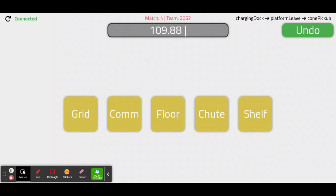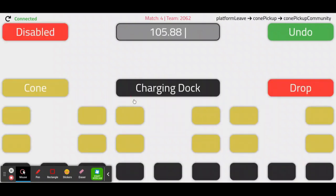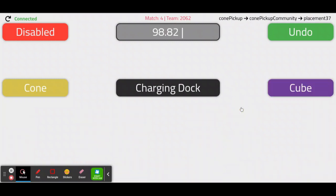For example, if the robot picks up a cone from the community, we press the cone button and then press the comm button. Notice how the cube button becomes drop. If the robot puts a cone on a node, click on that node at the grid on the bottom. If the robot fails to place the cone properly on a node, click drop.